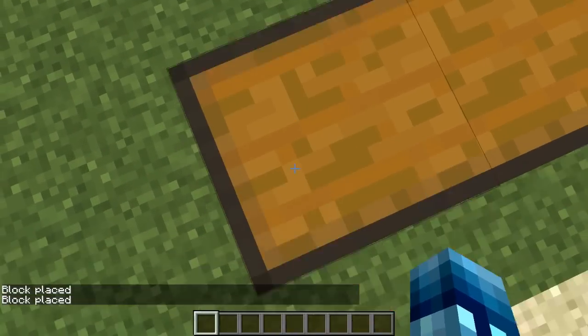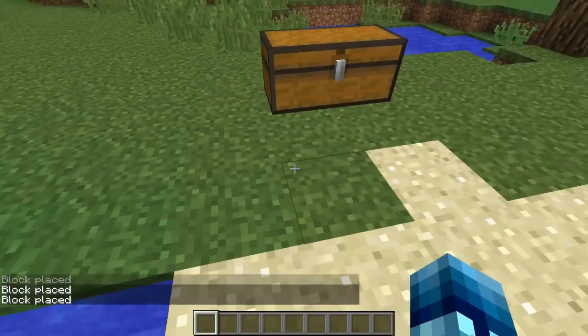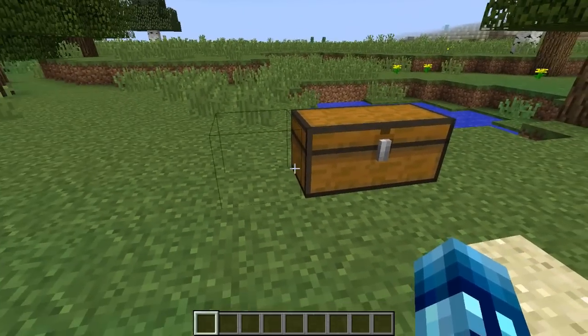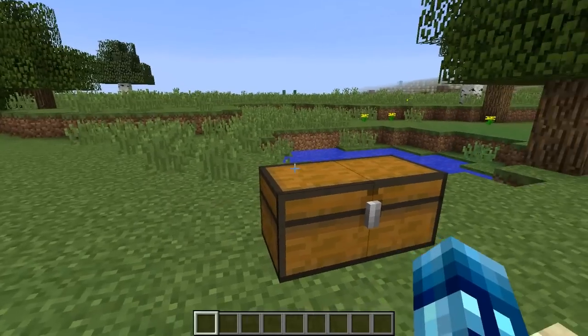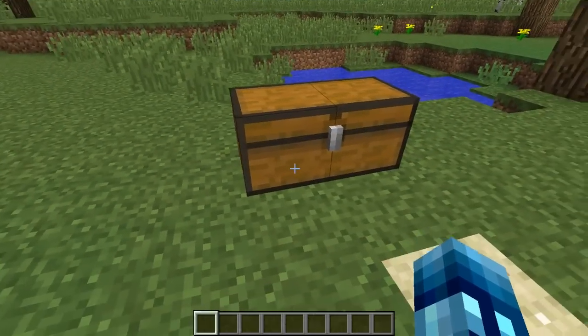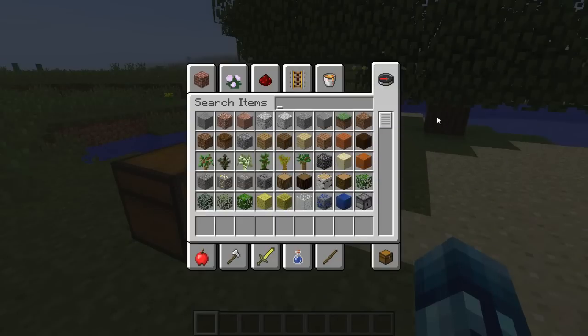You can do it one more time — boom — and then do it a third time right next to that chest. It will appear that you have a hidden chest attached to the other two chests. Whenever you right-click the second chest — not the first, not the third, the second chest — you will have three chests' worth of inventory space ready for use. You could call it cheating; it's just a cool glitch I came across.